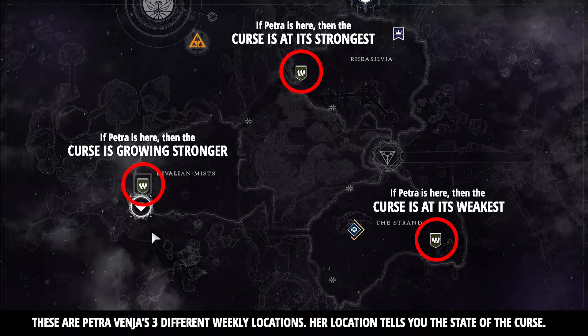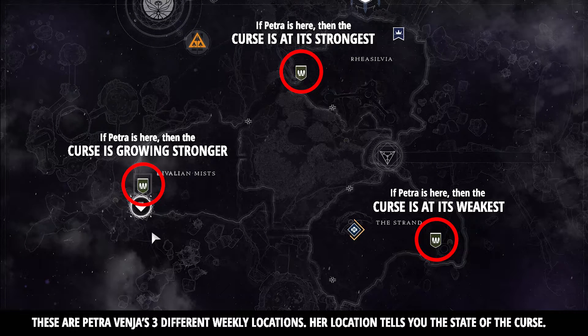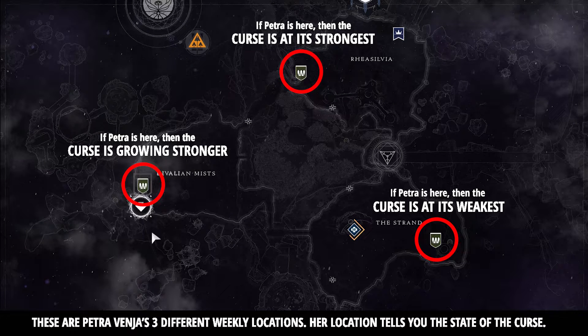But how do you know what level the curse is actually at? This is a question I get asked a lot, so I thought I'd put this map together as a quick reference guide to help. Basically, every week Petra Venge will change her location in the Dreaming City, and her location accurately reflects the state of the curse.